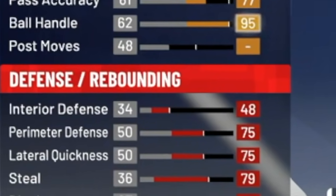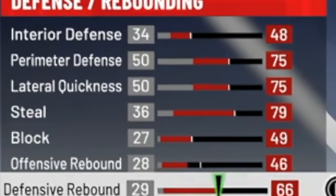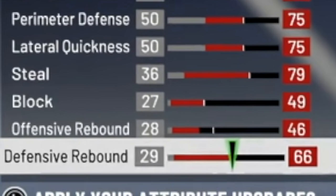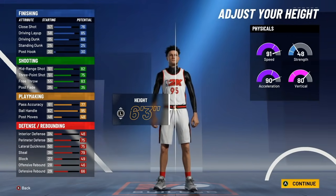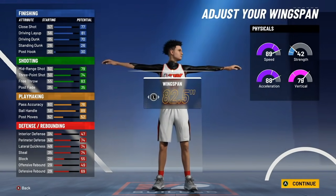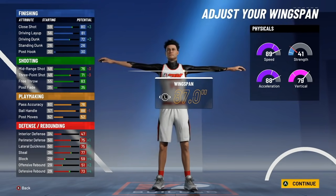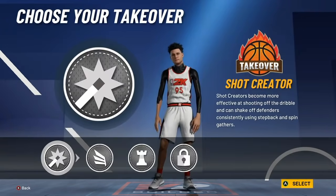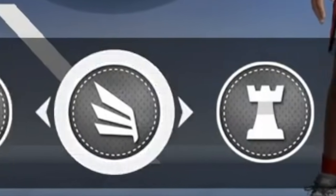For playmaking we're going to go with 77 pass accuracy and 95 ball handle. For defense: 48 interior defense, 75 perimeter defense, 75 lateral quickness, 79 steal, 49 block, 46 offensive rebound, and 66 defensive rebound. For height, go with 6'6" and put the weight at 180 pounds. For the wingspan, go with an 87 wingspan.